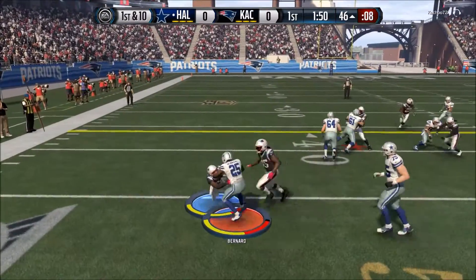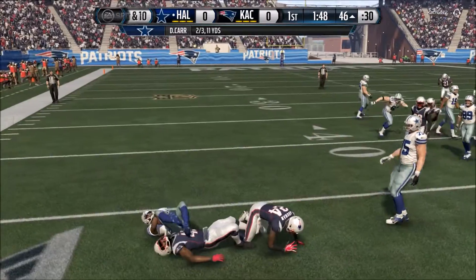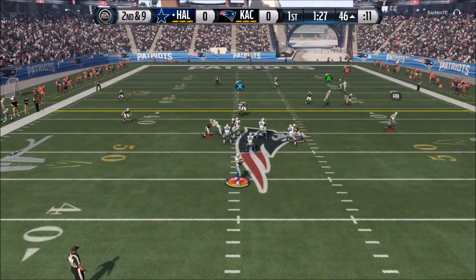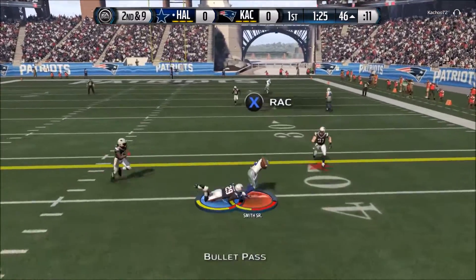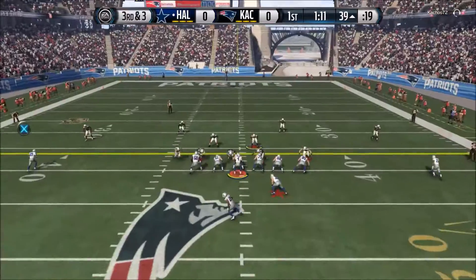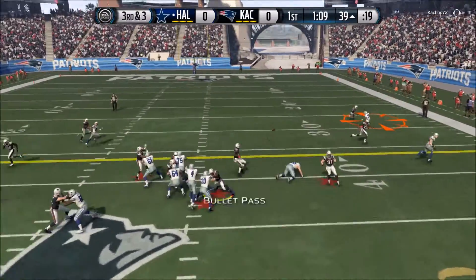We're throwing a nice screen pass to Giovanni Bernard. Bernard almost gets free there, but it's only a one-yard gain — brings up second and nine. Derek Carr is at quarterback. He's not the future of our team, but for right now he's the best we've got. We're going to be searching the auction block to see who we can grab.